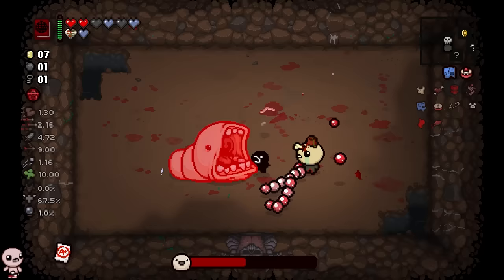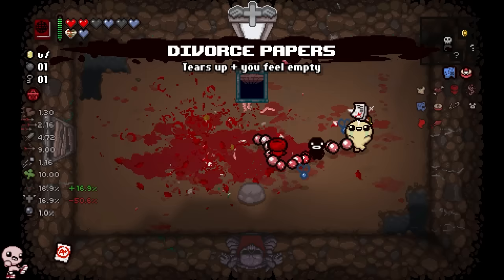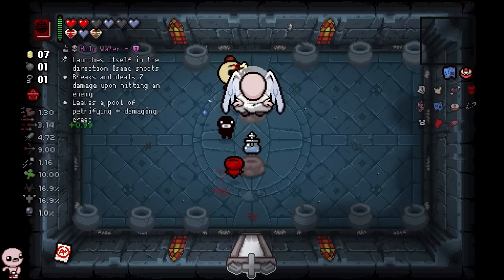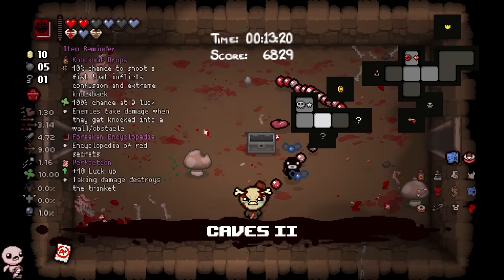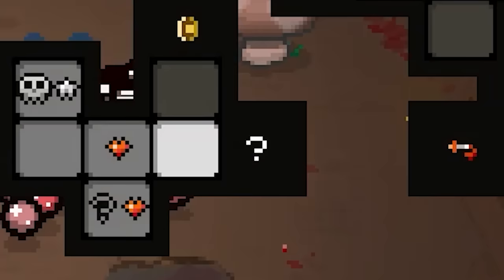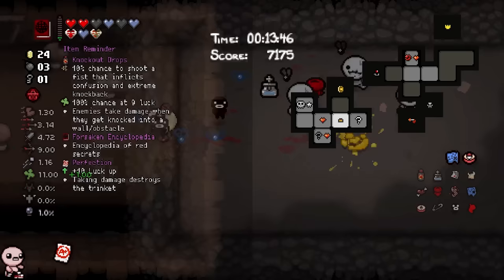Walking into this curse room, touching this - bombs locked in before invulnerability runs out. Press Q and fight this shrub - easy fight, and I have a feeling one bomb is all we needed for our turning point. The energy in the air is shifting, we're about to go god mode. Angel room with a nice tears up - very juicy. Holy water too! Holy water has had such a glow up since Repentance, it used to be terrible but now I'm always happy to see it.